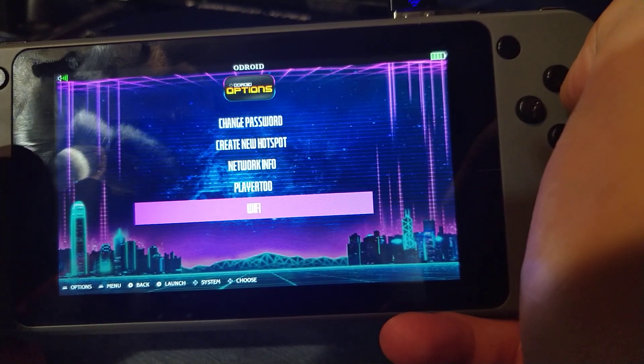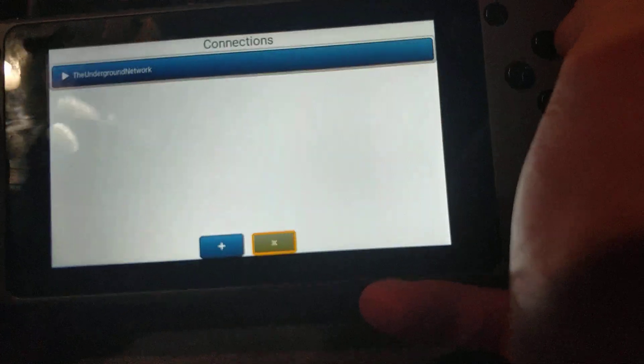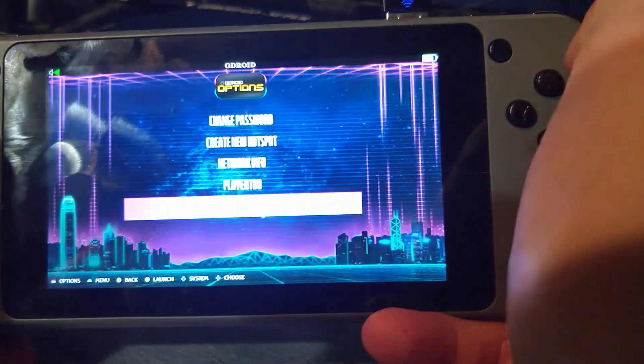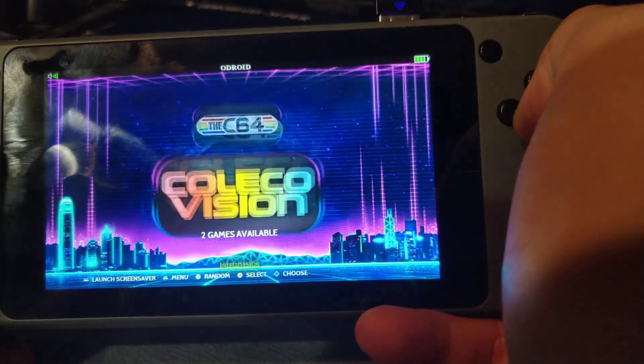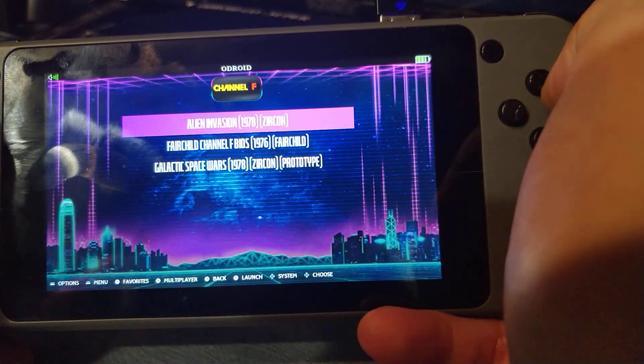I fixed the Wi-Fi — well, I didn't fix it, I just swapped the file out — so now it's full screen instead of being in a box in the corner. ScummVM is working as well.